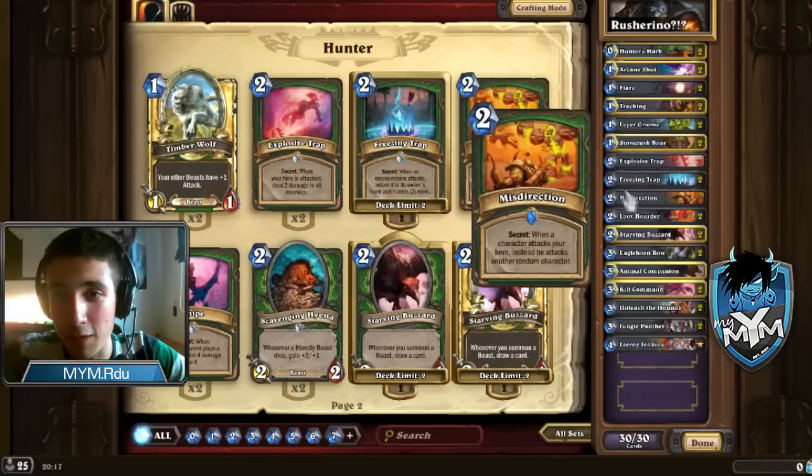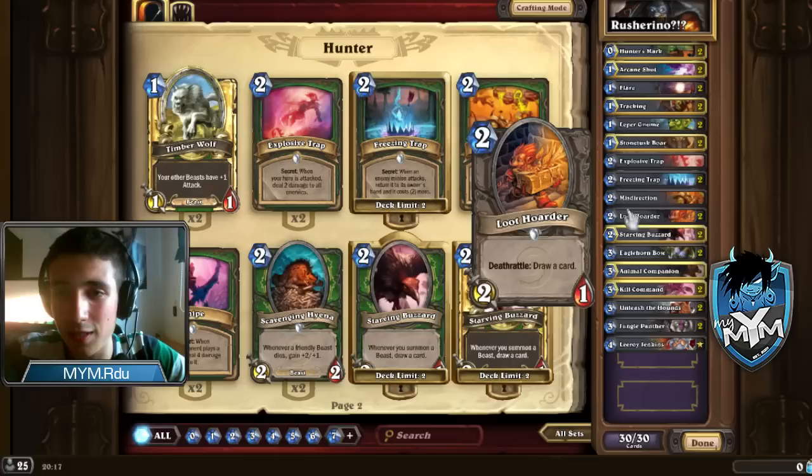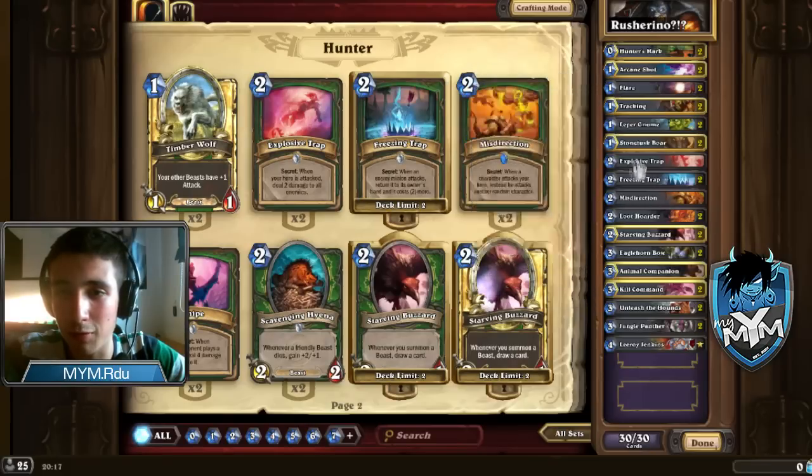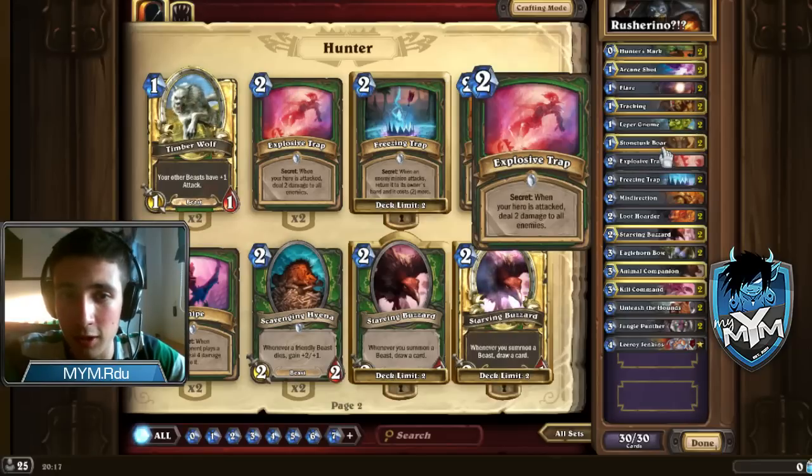Now the 3 traps: 1 Explosive, 1 Misdirection, 2 Freezing. A lot of people play with double Explosive, 1 Freezing, 0 Misdirection or other combinations. I like double Freezing because it's probably the best and not that many people play aggro anymore. So I don't consider 2 Explosive Traps. In a meta with a lot of Zoo, I would play 2 Explosive Traps.